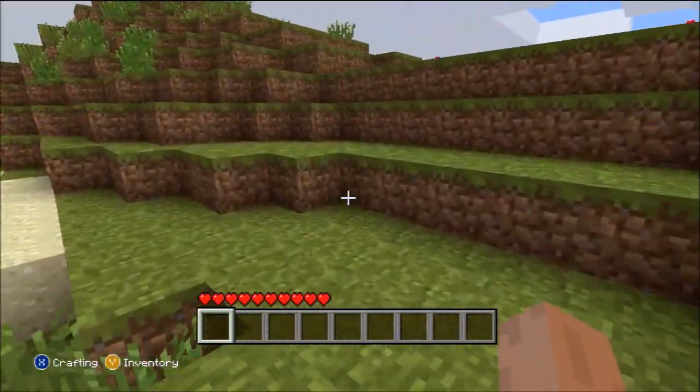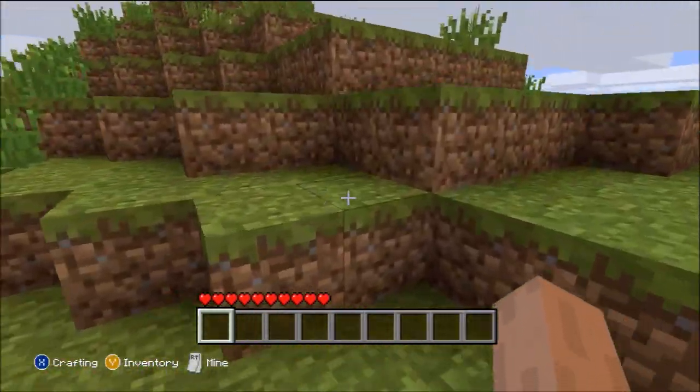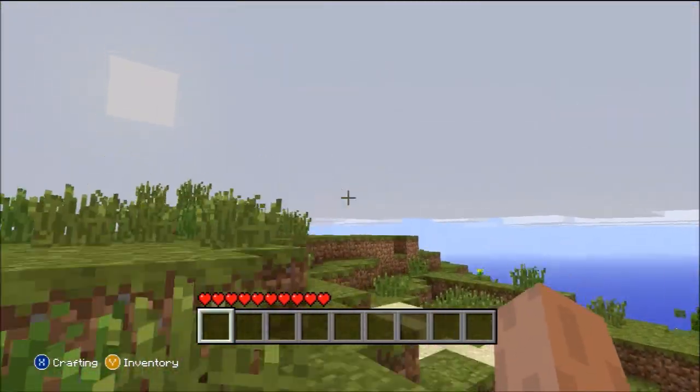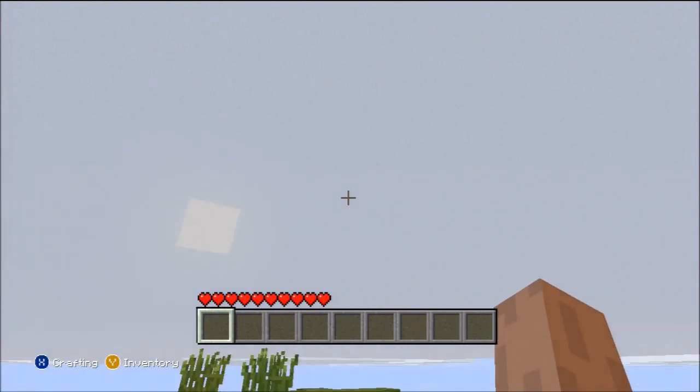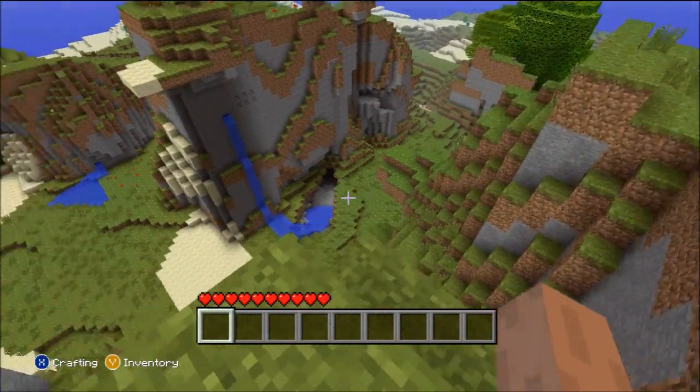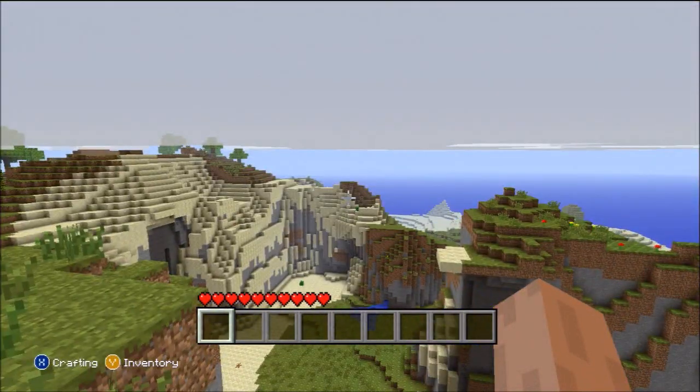That's capital H, lowercase O-M-O, space, capital A, lowercase N-A-L, space, capital B, lowercase U-T-T, space, capital F-U-C-K. The seed is actually really nice — I like the way that it's set up.